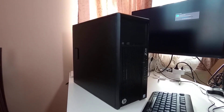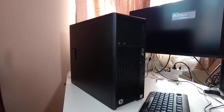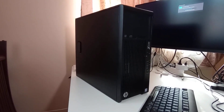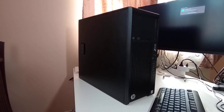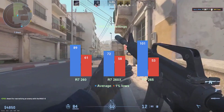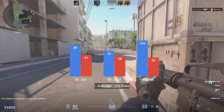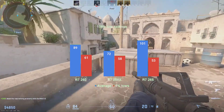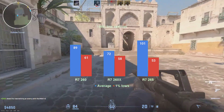As usual, we'll have these cards running in the same HP Z230 workstation, featuring an i7-4770 equivalent Xeon and 32GB DDR3 RAM, clocked at 1600MHz and running in dual channel. The test consists of a bot match played in Dust2, and we start off with 1080 resolution and low settings, 100% render scale.